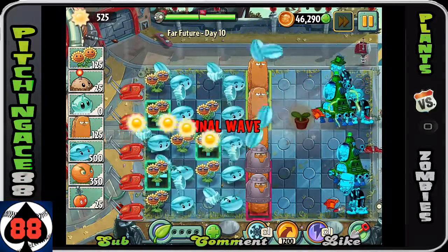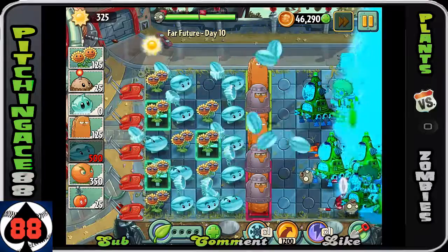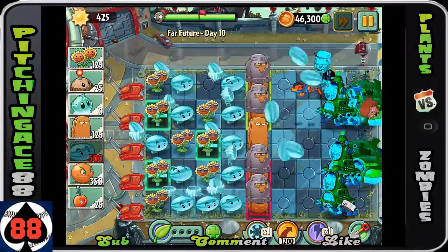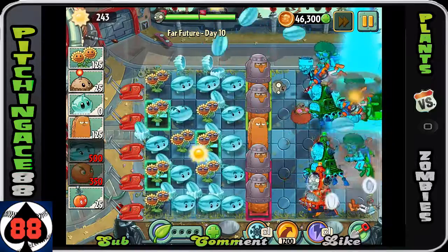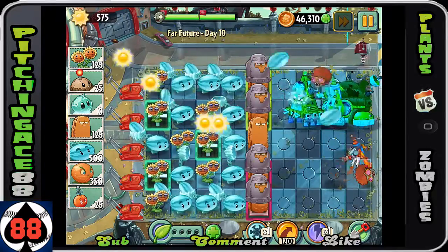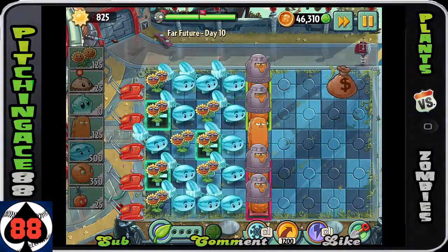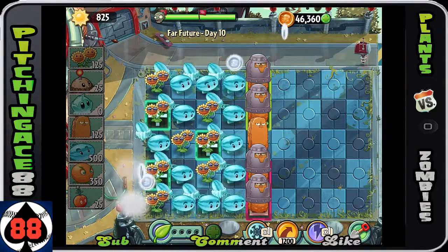A huge wave of zombies is approaching but we don't really need to worry too much right now. We can use the Winter Melons and whatever extra Sun we have to take these guys out. With this many Winter Melons out, we do crazy amounts of damage — these guys don't even get close to hitting our Tall Nuts, which is exactly what we want. And that right there, guys, can be Day 10 — tons of fun! Hope you guys like and comment down below. See you later, Pitching Ace 88, over and out!